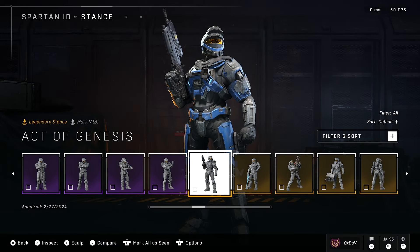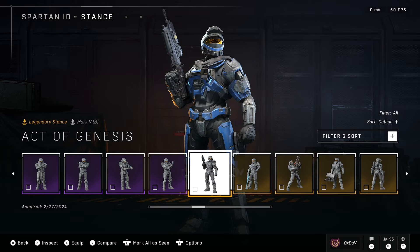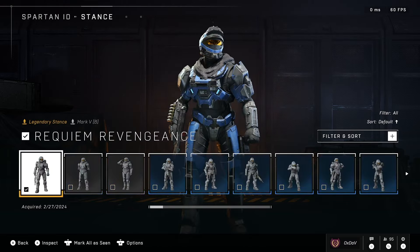There are two legendary free stances in this game right now. If you complete the campaign 100%, you get two legendary stances — one is called Active Genesis and the other one is called Requiem of Revengeance. These two free stances are the best stances in the game and they're free.